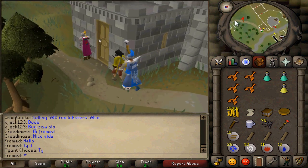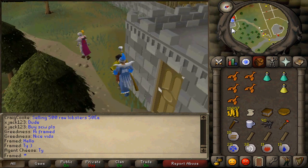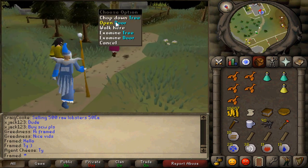You can buy most of the stuff at West Varrock in world one, however I just went around and got the supplies myself to save some money.